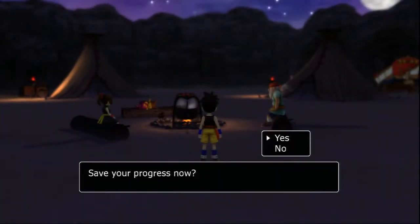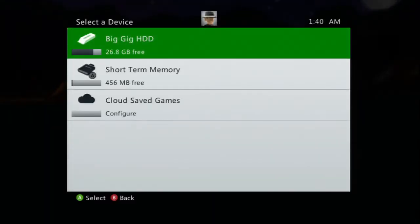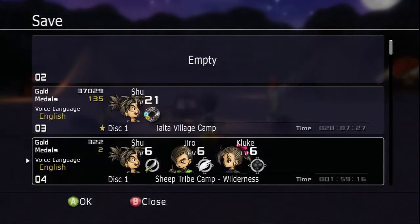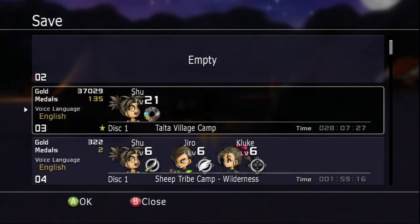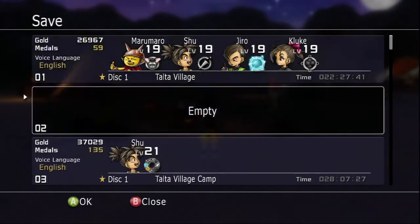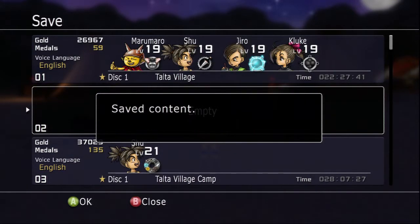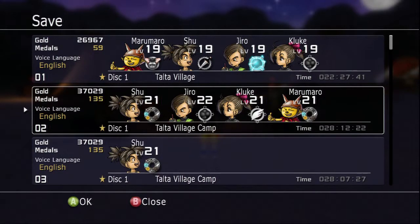Now would definitely be a good time to save your progress here, because there is an achievement coming up, and it can be kind of bastardly to get. Let's just make sure we're saved up here. Let's save on slot two. And there we go — looks like we got everybody back in the party. Very nice. Let's get this party started.